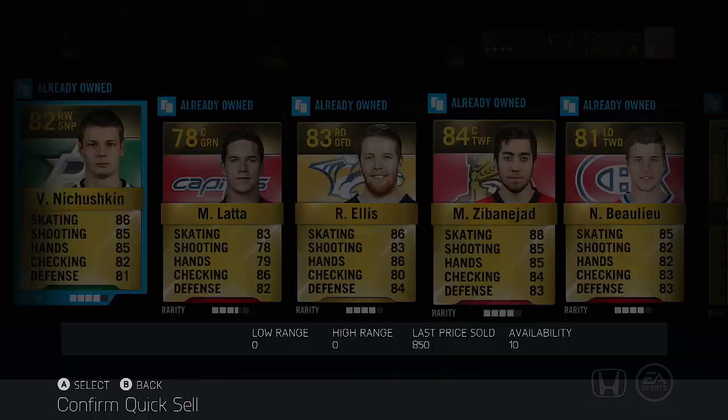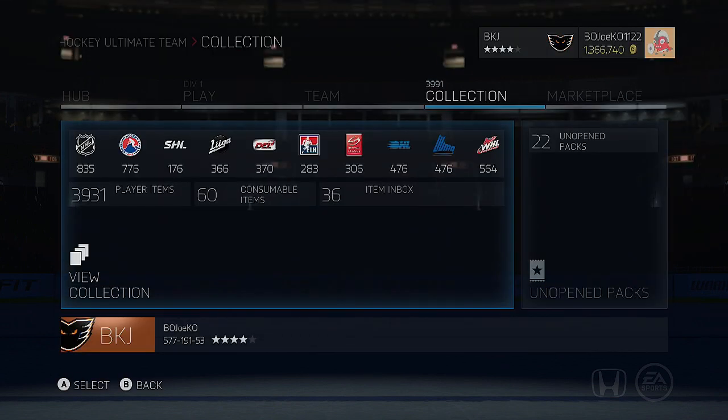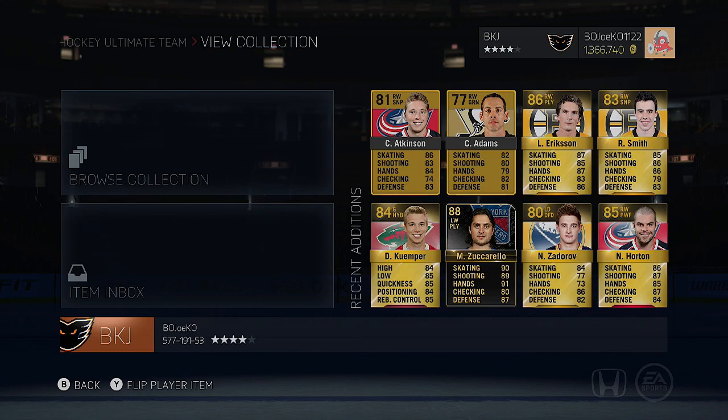Overall, best pull was Matt Zuccarello and a Chris Letang — I will take that any day of the week. Thanks for watching guys. If you enjoyed, leave a like, comment, and subscribe. No giveaways going on right now but I still have 22 packs to open, and I do have a Team of the Week Gustav Nyquist to give away at some point — stay tuned to Twitter and check the description for the link. Zuccarello was definitely worth it — I'll see if I can find a place for him on my team. See you guys next time!